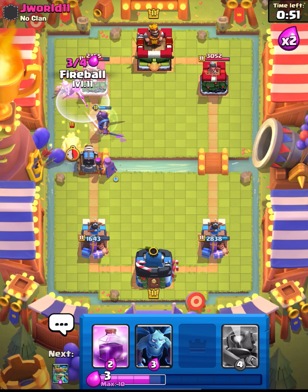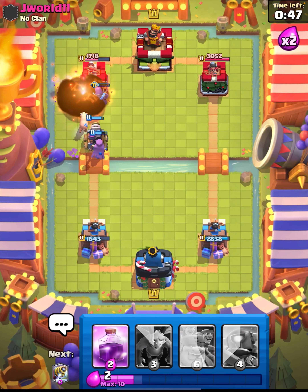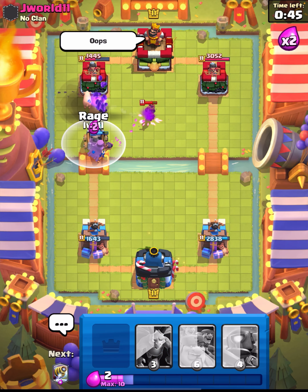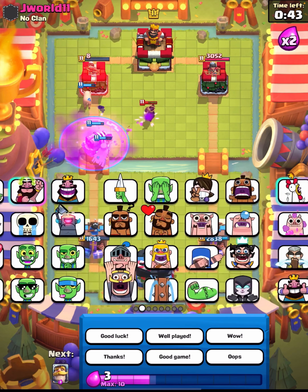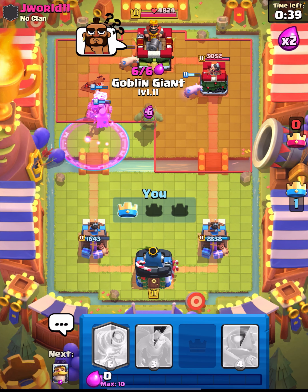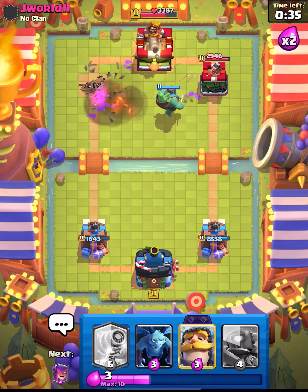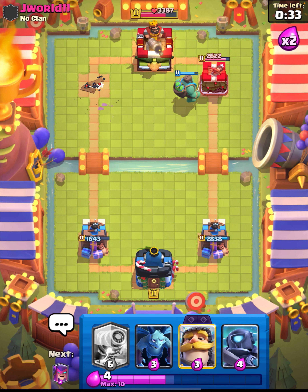I'm going to fireball these — in two, one and now. Before that knight stops. We're on the tower, boys! And let's hit him with some emotes and spam them back, because that just feels so, so good. We're going to go in for the Goblin Giant here in the centre, try and tank as much as possible. Sparky's going to die, but we still have that Goblin Giant on the tower, which will do big work.